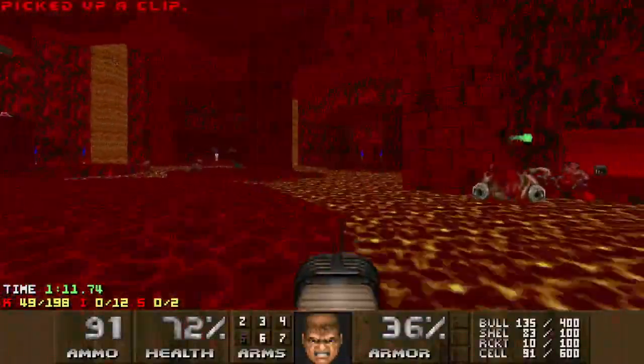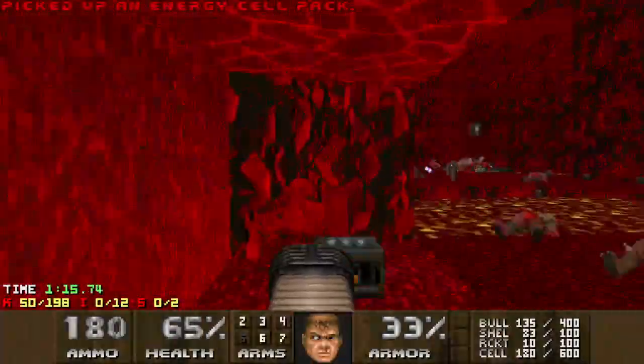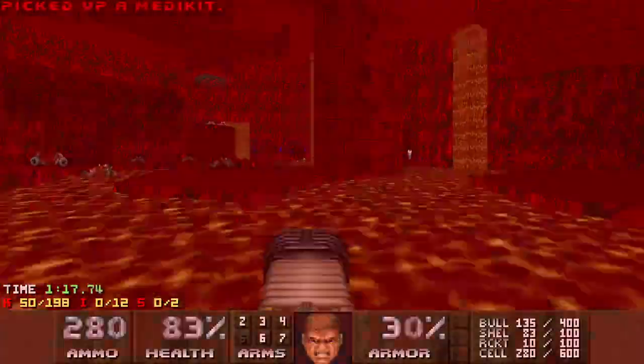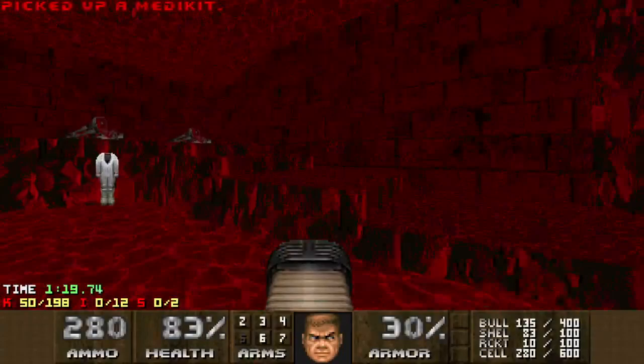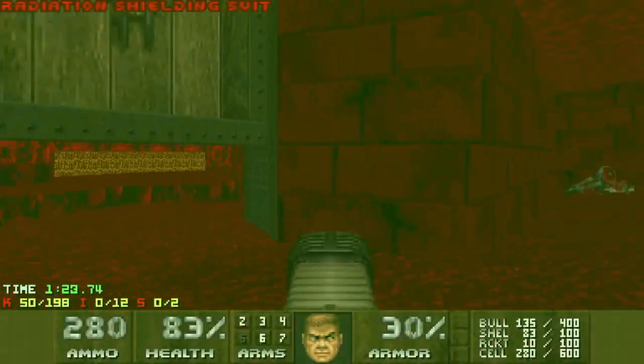Mostly just clean up Revenants and that imp there, then grab some ammo and rockets and move on. You have to be a wee bit conservative with radsuits in this map.